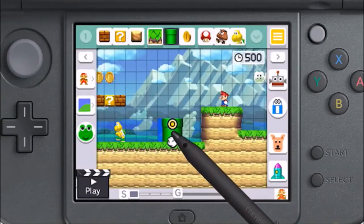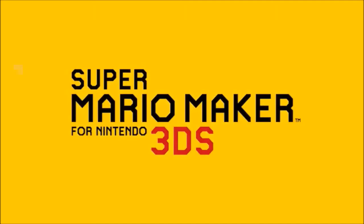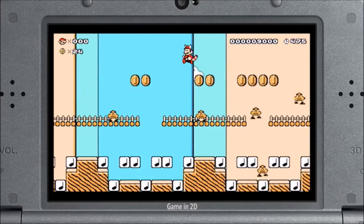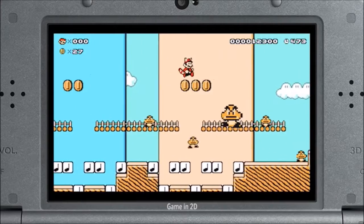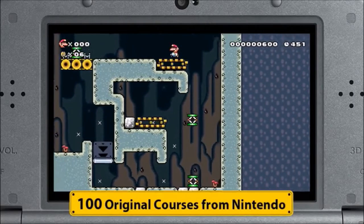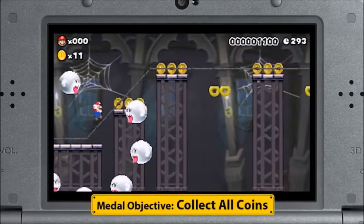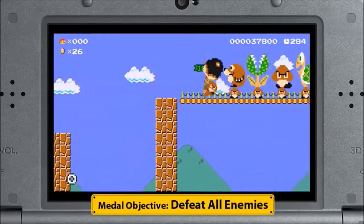It may look like good old Super Mario Maker, which launched last year on Wii U, but this is Super Mario Maker for Nintendo 3DS. This new game is all about playing courses anytime, anywhere. It gives you a hundred built-in courses designed by Nintendo to play, with medal challenges from collecting every coin to defeating every enemy before reaching a goal.